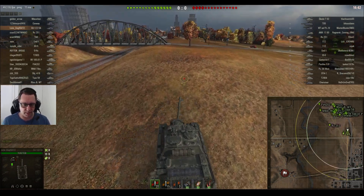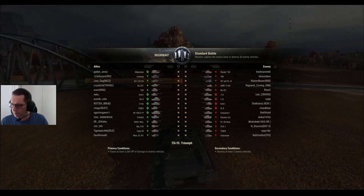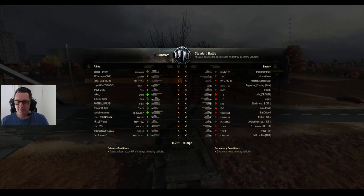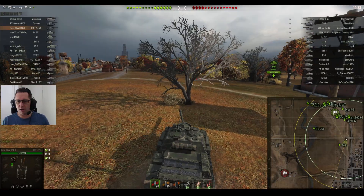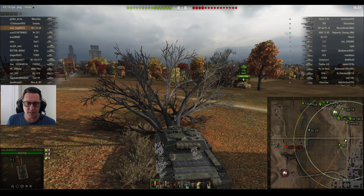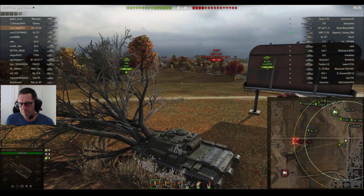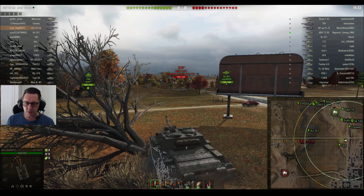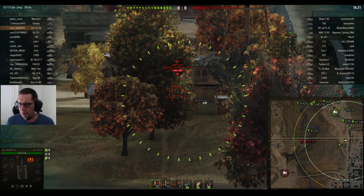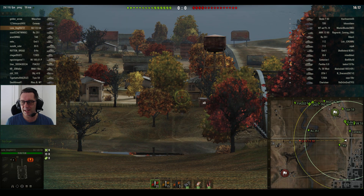This is from patch 9.19.1. Lone Dog is on a mission — he's on the final mission for the T-55A, and I can tell you, when I completed my last mission for the T-55A, I was high-fiving all over the place. Lone Dog from Rats Clan is in the SU-122-54, the Russian Tank Destroyer that leads to the Object 268. I've got the 263.